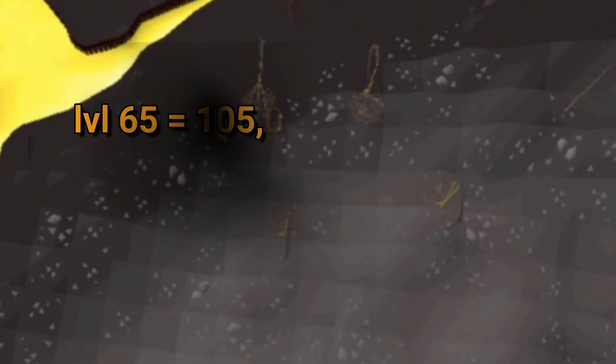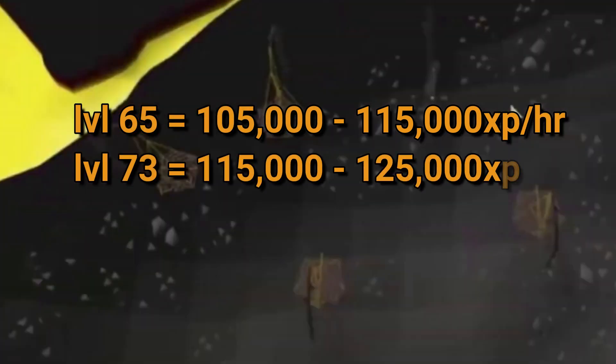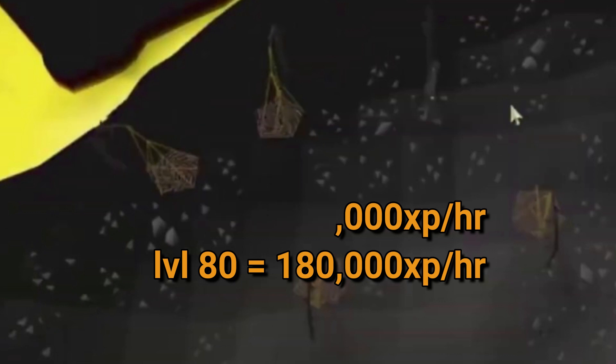At level 65, you can see 105,000 to 115,000 XP per hour, while at level 73 it is possible to get 115,000 to 125,000 XP per hour. Level 79 gets you 140,000 XP per hour, and level 80, if using six net traps, is about 180,000 XP per hour.